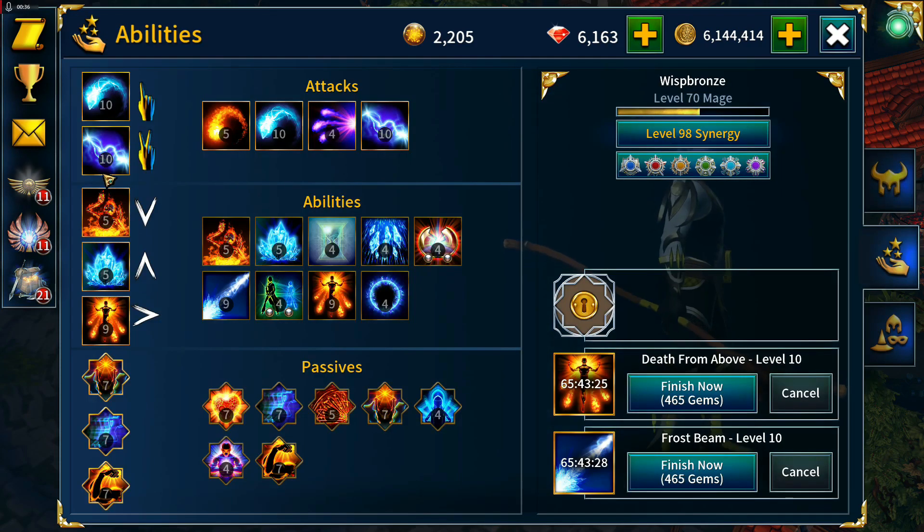On the abilities front, Frost Bolt and Arc Lightning are now at level 10. Death from Above and Frost Beam are at level 9 and on their way up to level 10. I took out Endurance since we had so much toughness we didn't need it, and put in Glass Cannon to improve our damage. Fleet Footed and Power Infusion make up the rest of the passives.